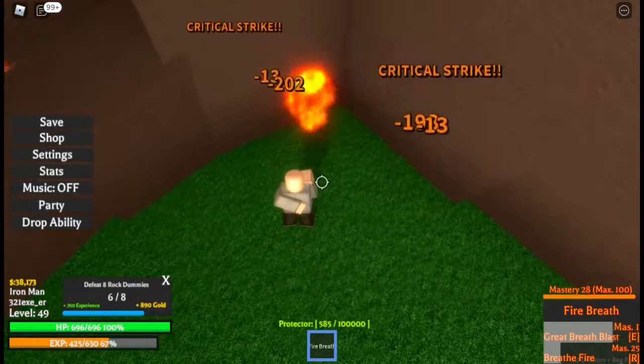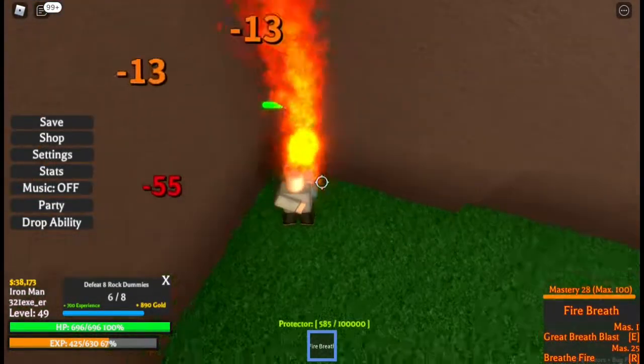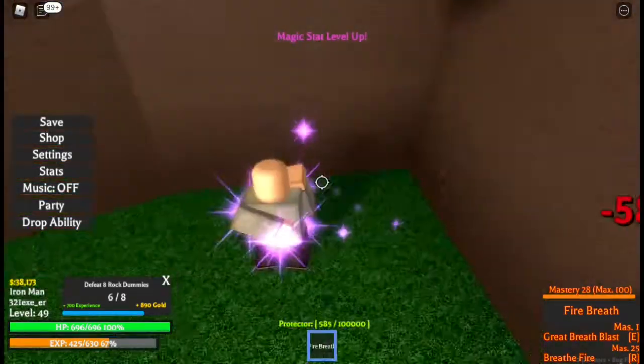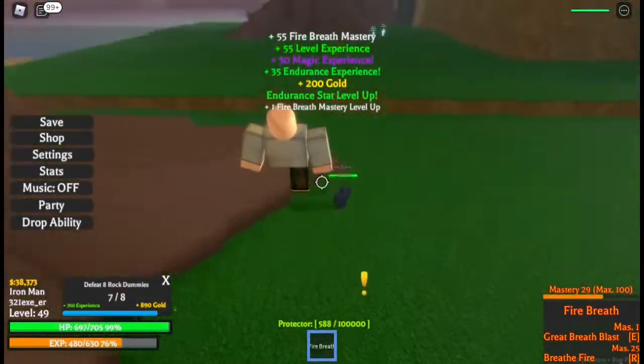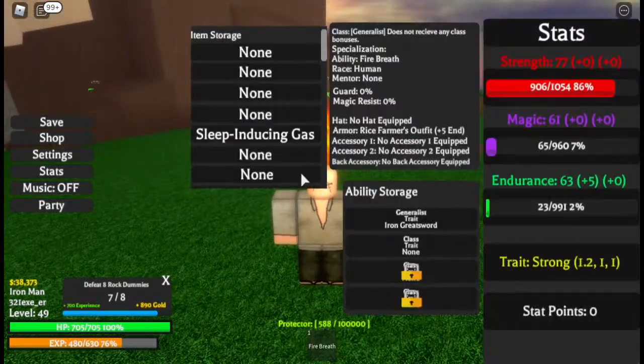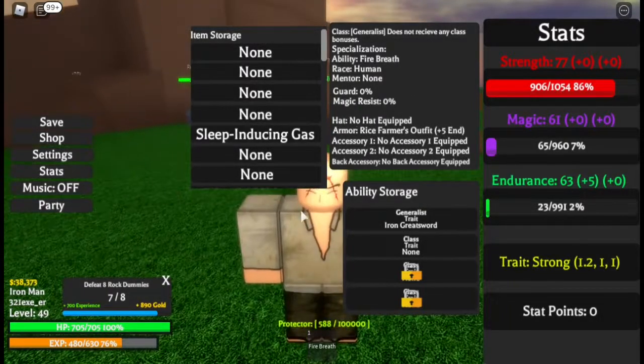That's literally the whole fire breathing thing and I've completed it, I've mastered it. Fire breath mastery — pretty cool. If you want to know the stats: when you get fire breath you will get different traits. The trait I got is called Strong, and I got 1.2 in Strong — so I guess it decreased my strength a little, but I'm not sure.